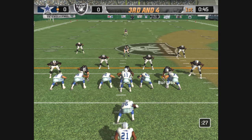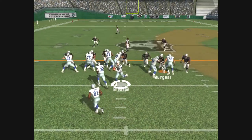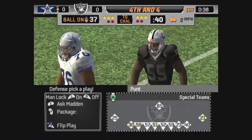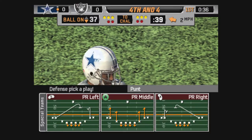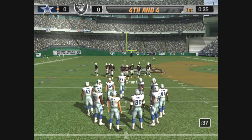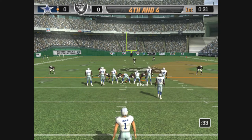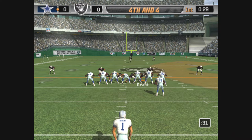They line up in the I formation again. He hands it off. Bart is there on the stop at the 37. They can't get the first down on that running play, and since they're not in field goal range, we should see the punt unit.